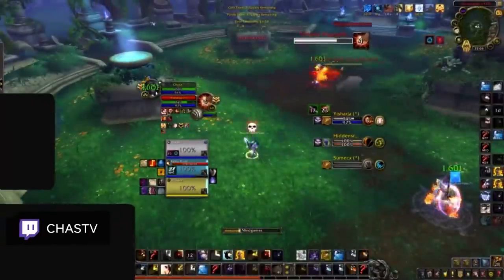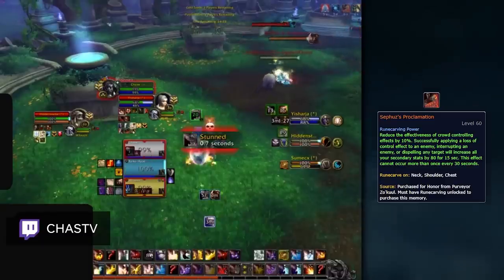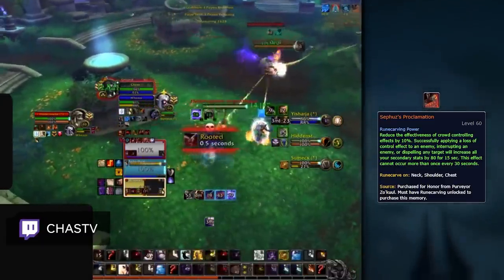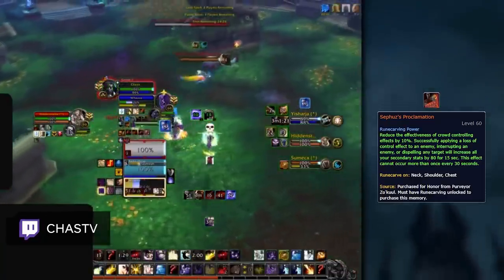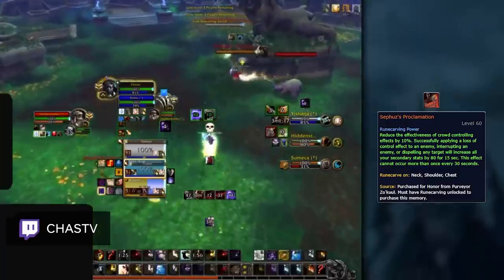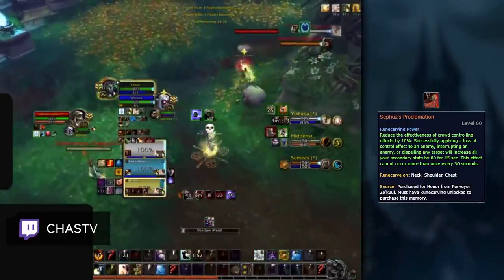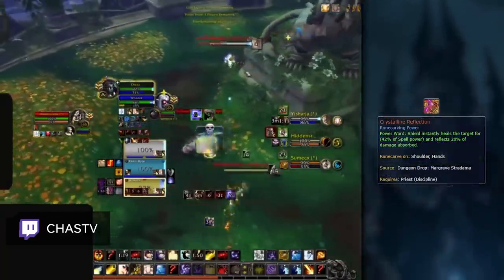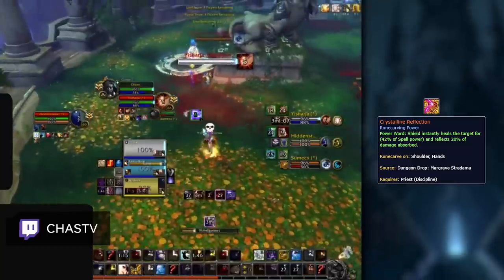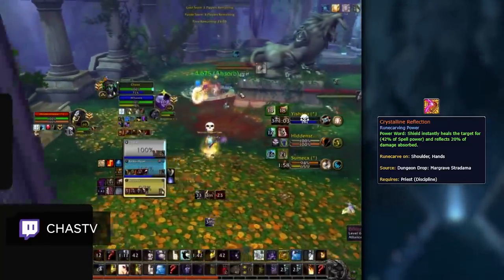Just like Shadow, Disc Priests also benefit the most from Cephus' Proclamation. With a 30-second internal cooldown and a 15-second duration, the secondary stat proc from this power has around 50% uptime in Arena. Considering that priests dispel often and have CC spells, you will usually have the buff up often and will get high value from its effect. An alternative option in 2v2 is Crystalline Reflection — because 2v2 is more centered around damage, you will gain a lot of value from this effect. In general though, Cephus is your best overall option.